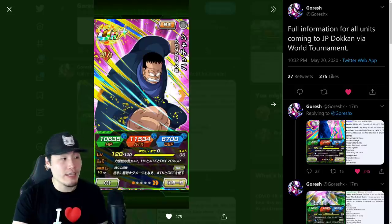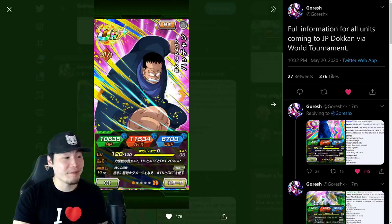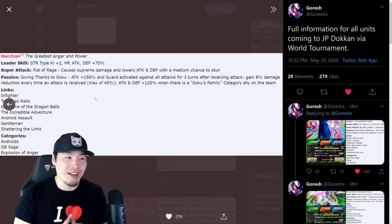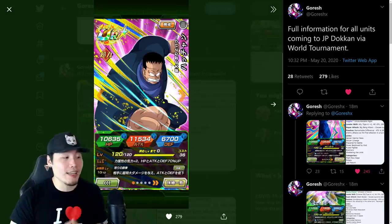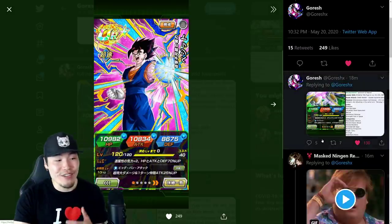Starting with the Aider first — this art is freaking sick, some dope art especially for a free-to-play unit. When we get into the details, he's pretty ridiculous. These world tournament units are getting crazier and crazier. The only reason they're not busted is because their stats are pretty lackluster. The Aider maxes out at 11,534 attack and 6,700 defense.